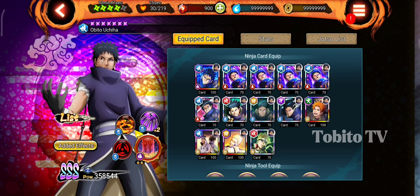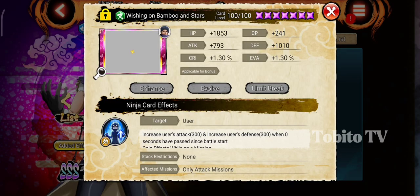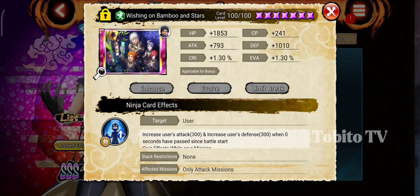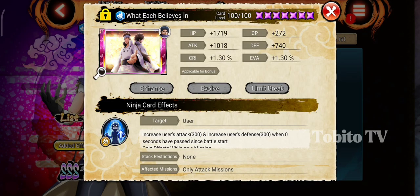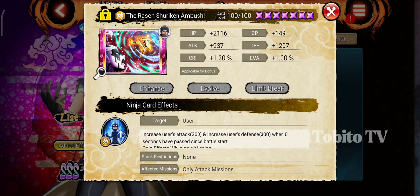Here, if you have this card, use it on your main shinobi because this card is good for attack missions. The effect of this card will increase the user's attack by 300 damage. Not only in attack, also in defense by 300. Same with this card and this card. So if you have these cards, you can use them on your main shinobi for extra damage and defense, but in attack mission only.